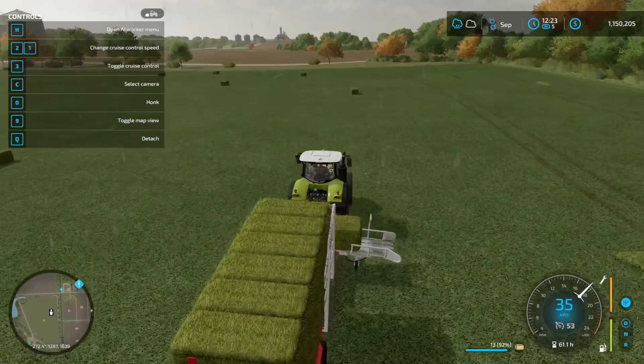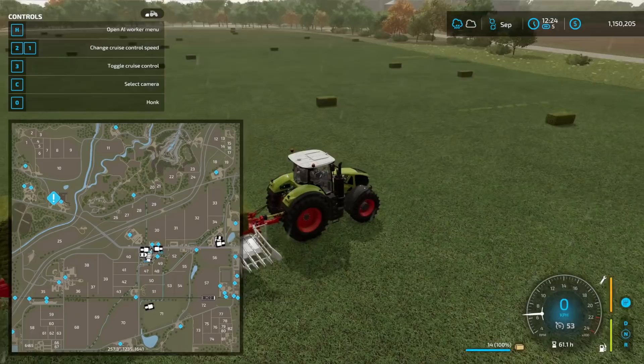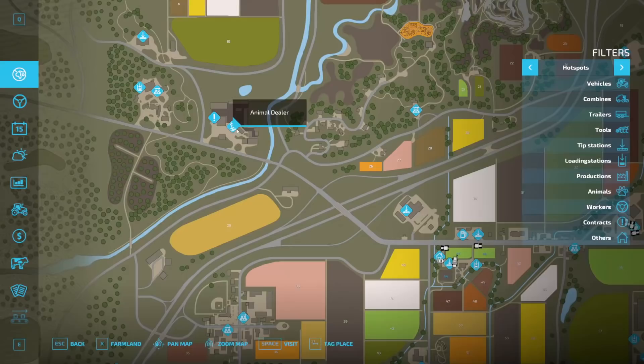This is actually, I think, one of the bigger plots of land in the game. Plot 70 is a bit bigger, but it's one of the bigger ones. So this was a huge job for that reason. There's an animal dealer here — I don't know if that's the only one on the map, but we'll just get a bot to send it there.